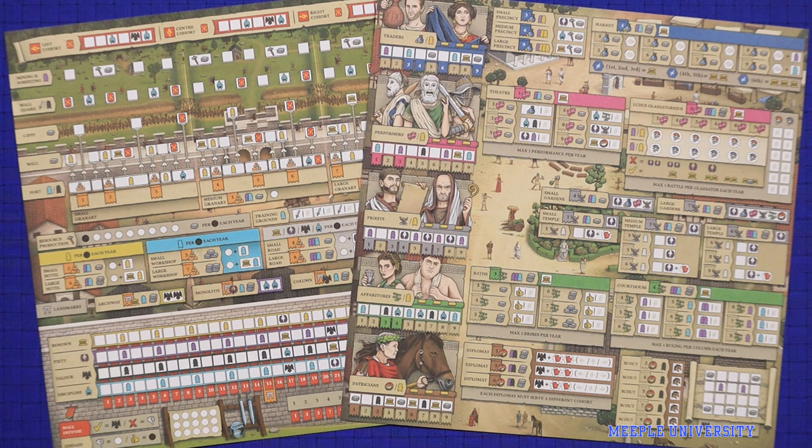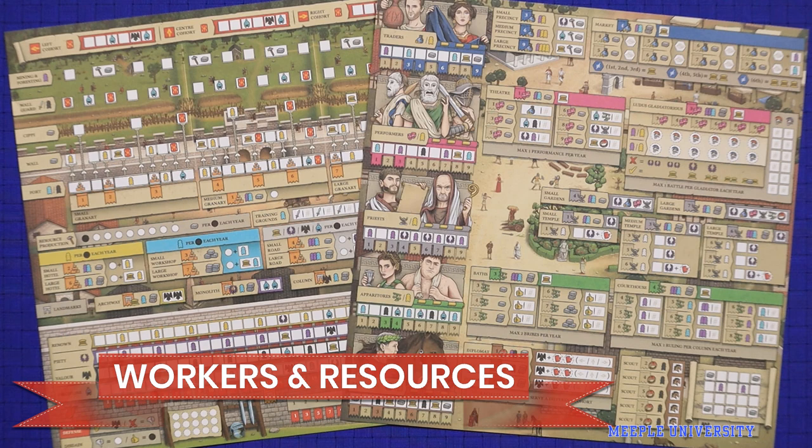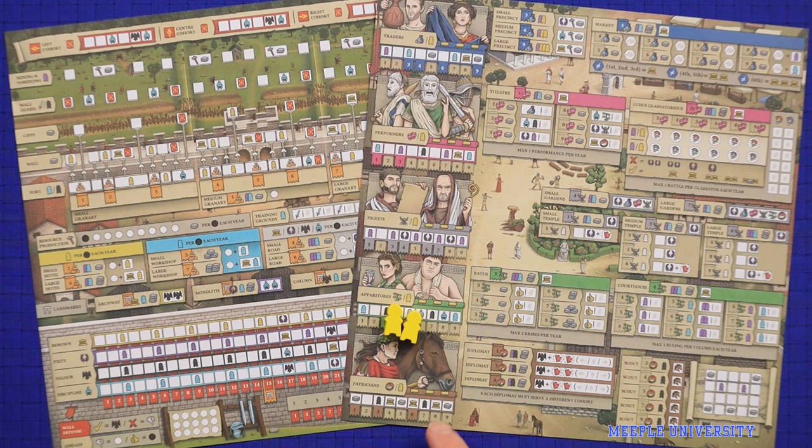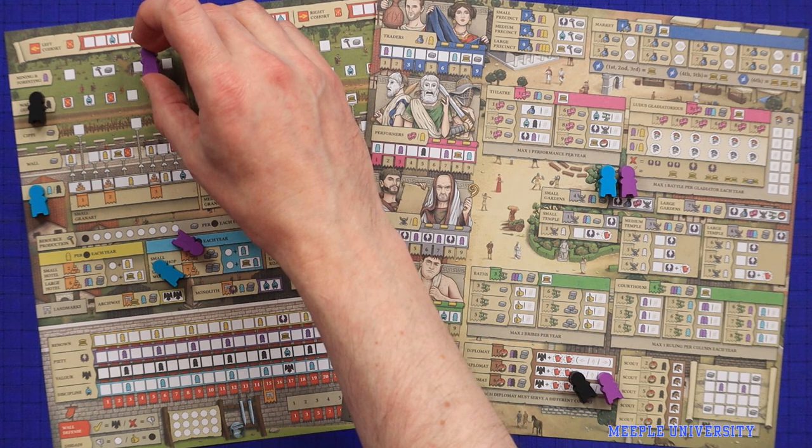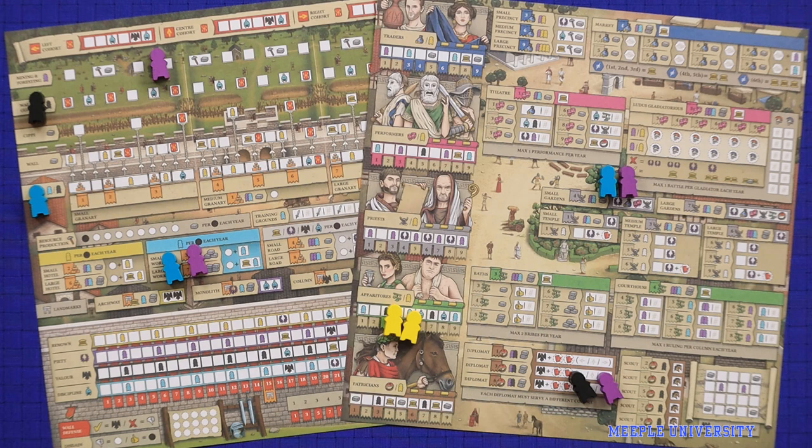It's important to get a quick sense for what the different sorts of workers do. The yellow workers are your civilians and in almost all cases they'll advance you on the citizen tracks. The blue workers are your builders, pivotal in constructing buildings and the fort. Black workers are soldiers, primarily used in the wall guard or scouting actions. Purple workers are servants, often assigned to help with other actions as well as resource production in mining and foresting. Resources are also used as part of buildings, building the wall, and trading. Prior to the Pict attack, any leftover resources or workers that you haven't spent are discarded — so it's very much in your interest to use everything you've got during the round.